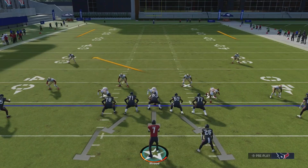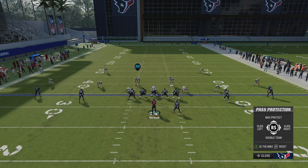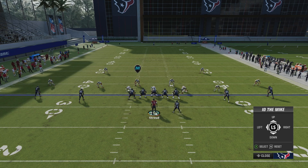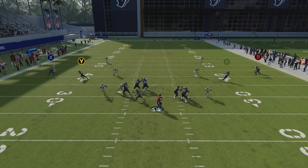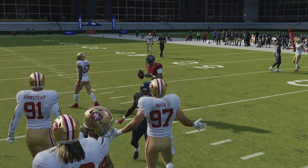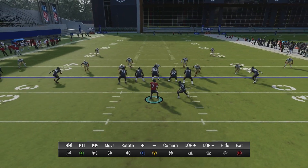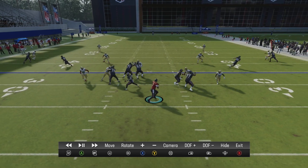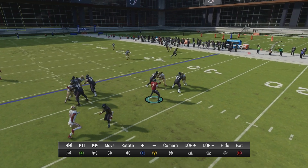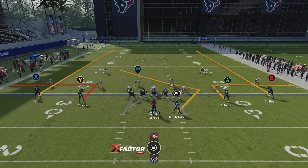This is where the ID the mic feature comes in handy. Let's take a look at what would happen if I block my running back, then ID the slot blitzer on the left side. As you can see, now the running back will recognize and pick him up, giving me room to step up in the pocket and keep my eyes downfield to make a play. Let's take a look at the replay — keep your eyes on the running back as you see him slide over to pick up the blitzing DB. From there, I follow tip number one, which is step up in the pocket versus drifting back, and I have way more time to make a play now.